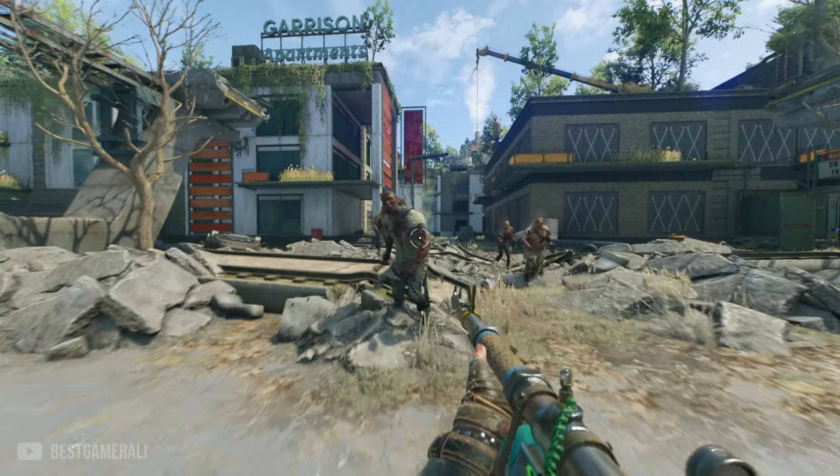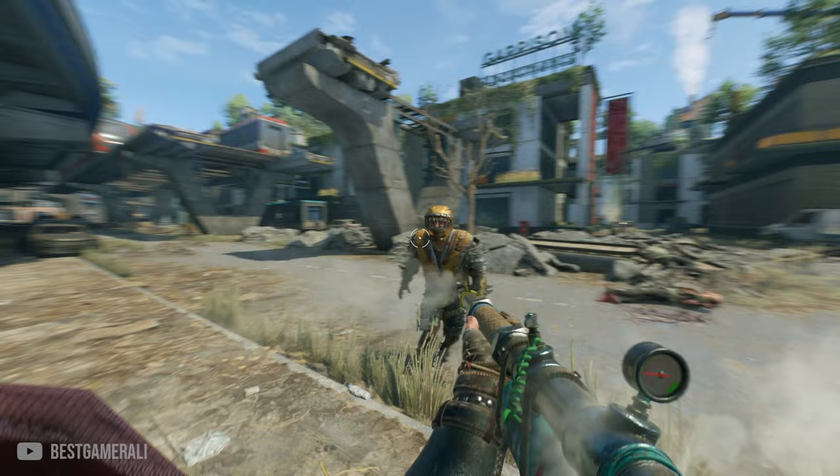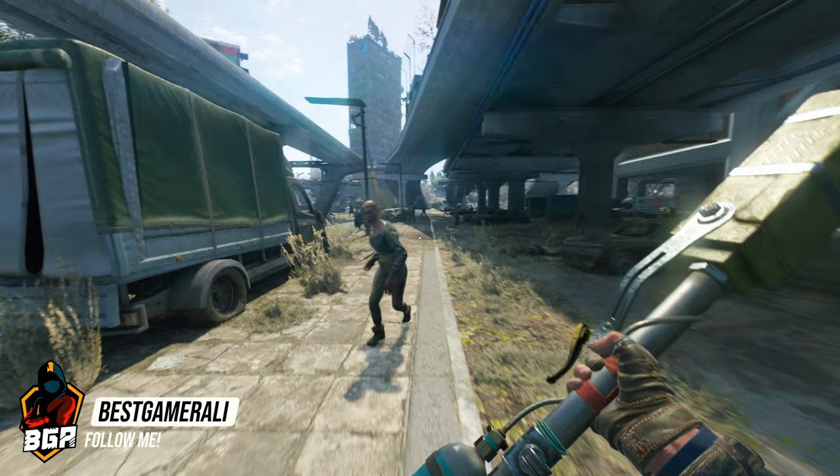Today in this video I am going to teach you how to get this E3 2019 weapon called Scorpio. You don't want to miss this chance to get this weapon because after 3 weeks this weapon will be gone forever — you only have time till March 14. It's a hybrid weapon that can switch from a harpoon shooter to a two-handed hammer in seconds.